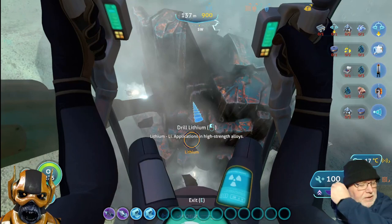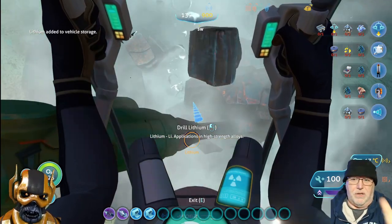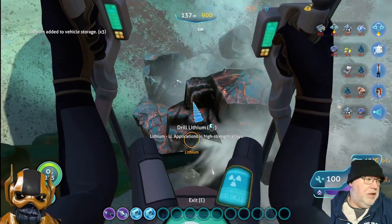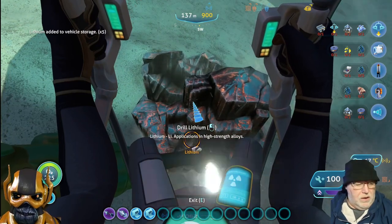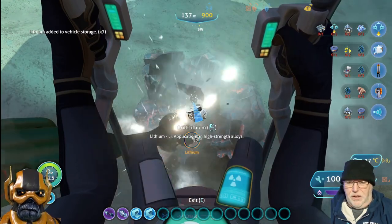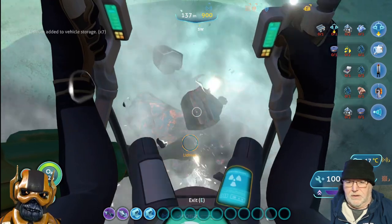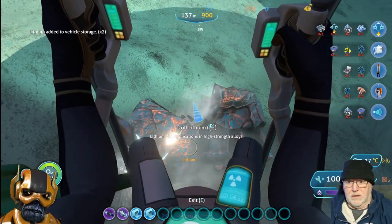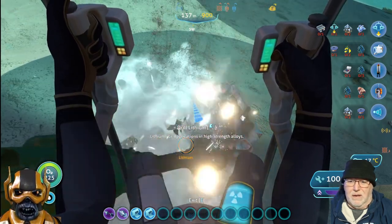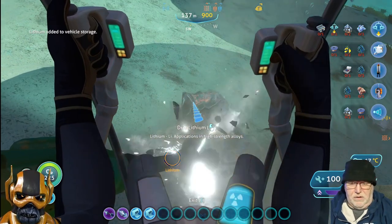It doesn't differentiate between the small ones and the big ones. By the time we're done with this they'll probably show us fifteen to twenty of them - you don't know if it's a big one or an individual. If you're on PC there used to be a mod, I don't know if it still works with the 2.0 update or not. We need to add that into the next update - like it'll be a bigger circle if it's a bigger deposit.